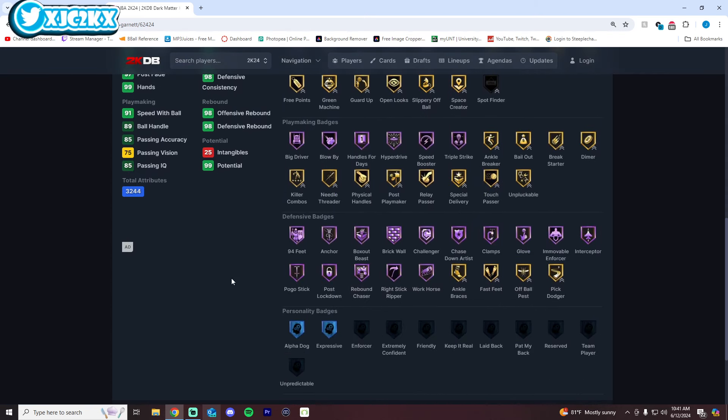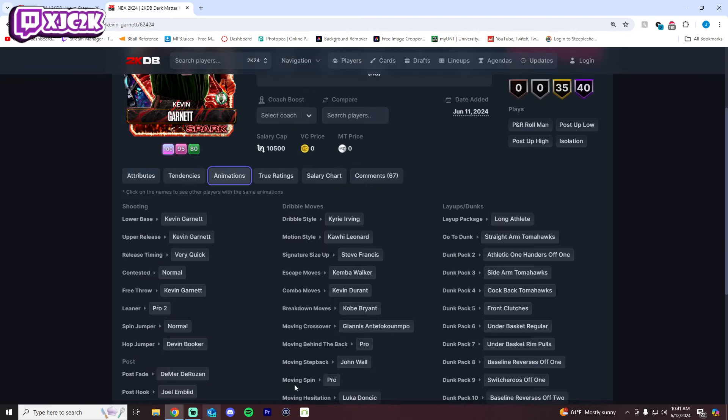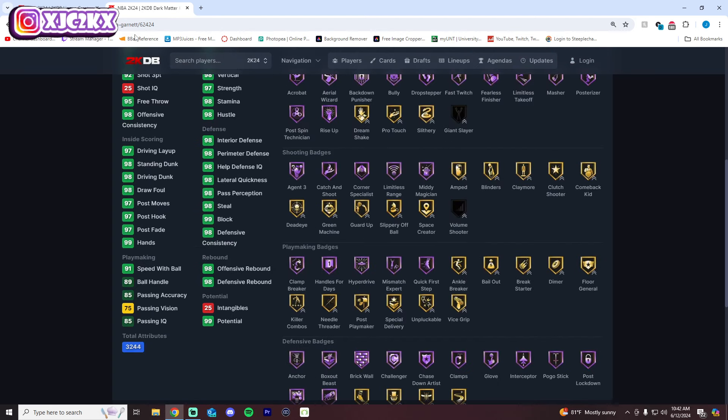KG has a 92-base 3-ball, better shooting badges, and is incredibly complete. Honestly, this KG card is really good, except his release isn't very good — I just don't like it. I dropped a KG gameplay earlier today and didn't honestly shoot great with him. Some people seem to be okay with his release, and it might just be me. I've just never liked KG's release, especially later in the year. If they'd changed his base, I'd probably be a lot higher on this card, but they didn't. So I think number 9 is probably fair, despite the perfect sigs and near-perfect stats and badges.